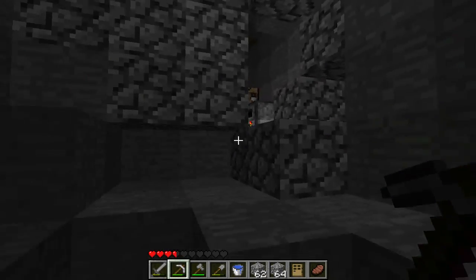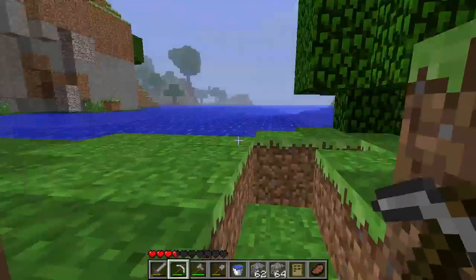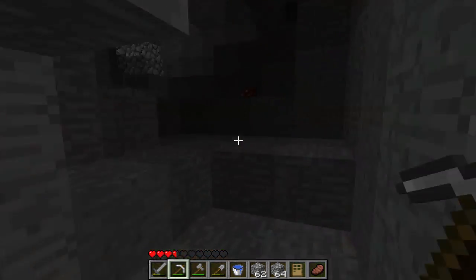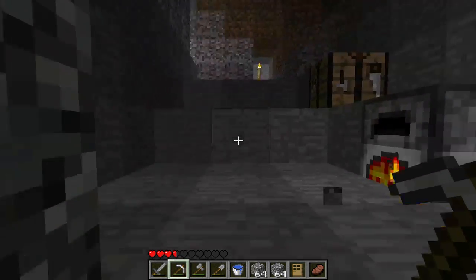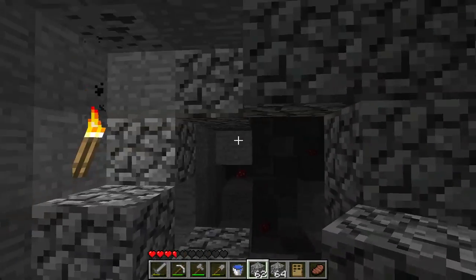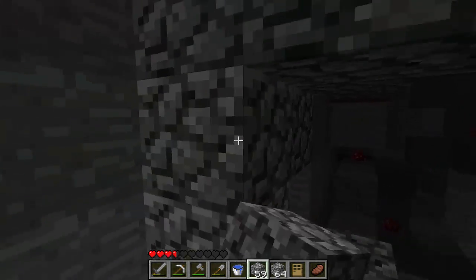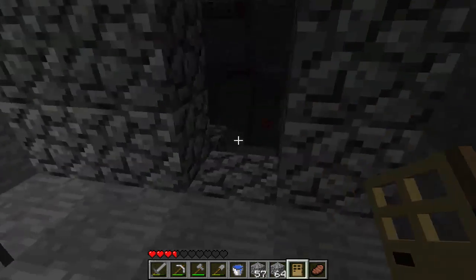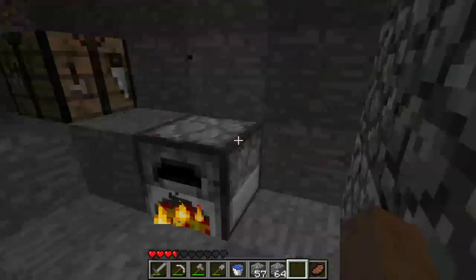Let's go ahead and put a door here since this is going to be my cave. There's a burning skeleton out there — a burning skeleton is a happy skeleton. Let me fill this in a little bit and grab my torch, make a nice doorway. Okay, that should work. We got ourselves a home base!